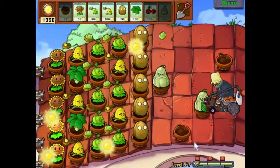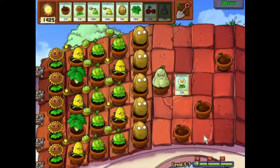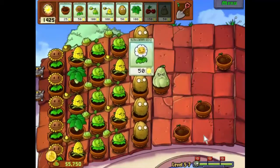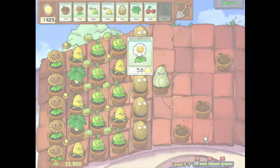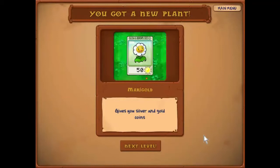Thank you very much. And here we have — well, this is an endgame plant if you're in the mood: the Marigold. Gives you silver and gold coins. So there we go — that was level 5-7. Join you next time for level 5-8. Until then, I've been Simon Parsons, this has been Plants vs Zombies. Thank you and good night.